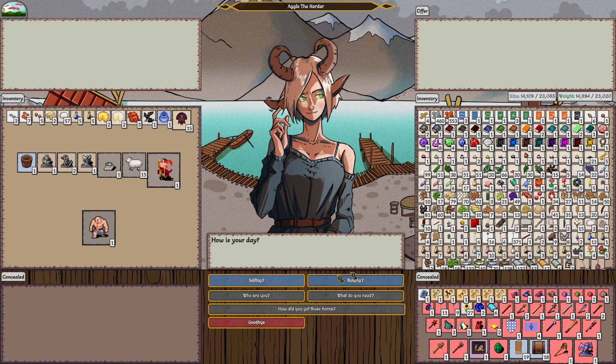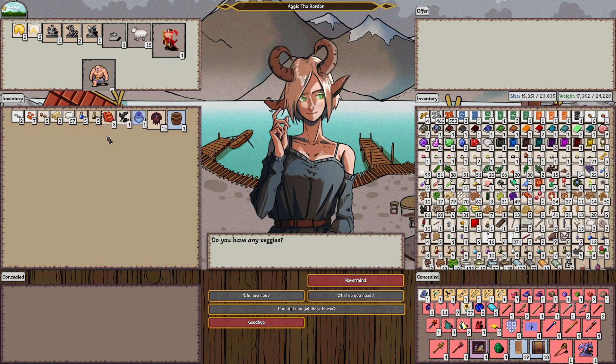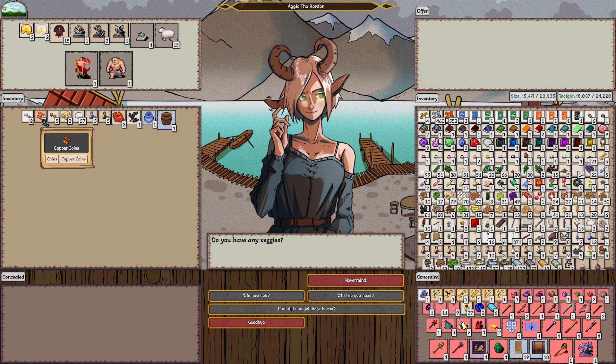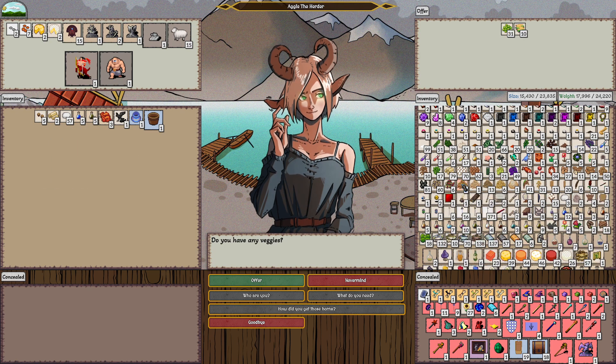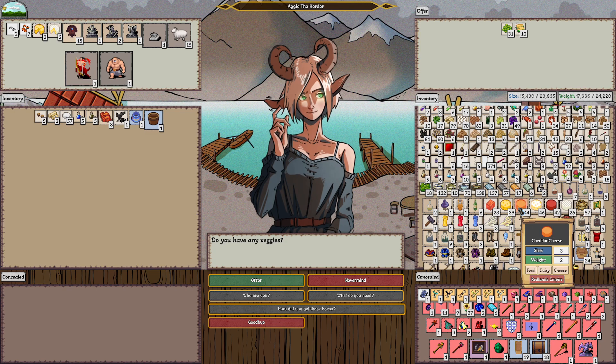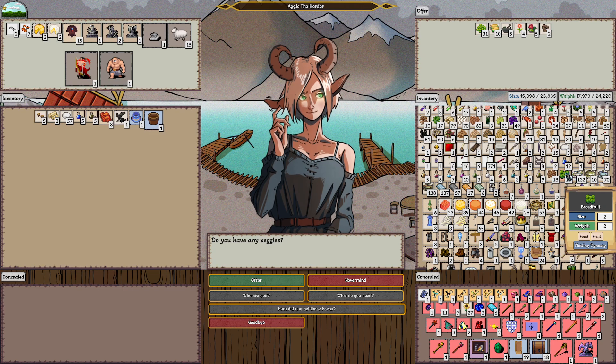Hello, Aggie. What am I doing for weight and size? I've got a lot. What do you want to buy from me? You want food? Water? Flowers? Knives? She does want veggies. I do have some veggies, not a lot. We'll give those. She liked the mortar and pestles, and the flowers. She uses these veggies — those are fruit.